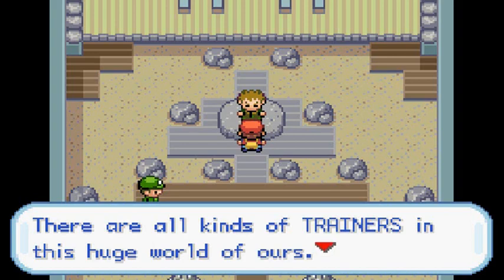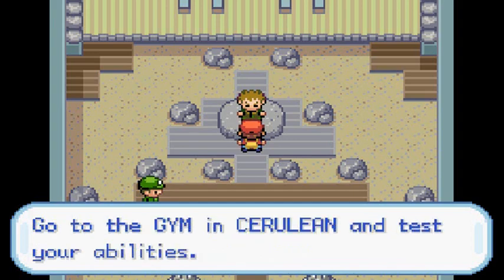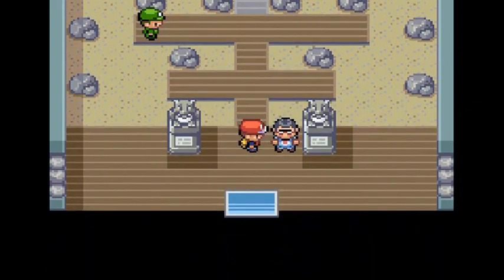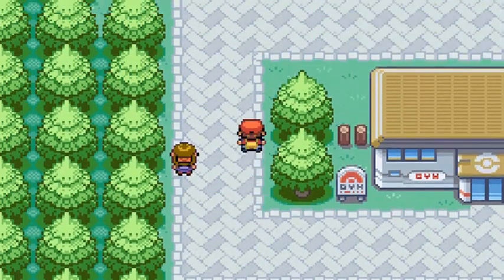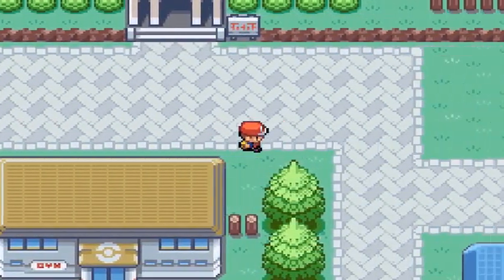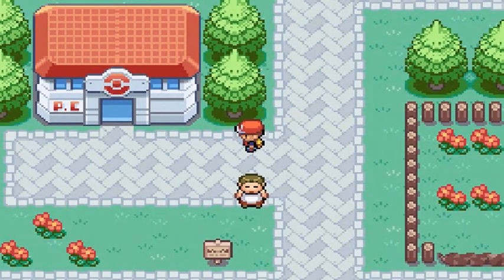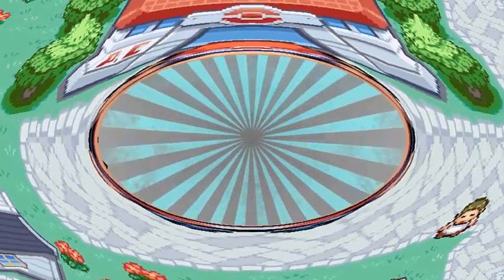Brock says we appear very gifted and suggests we go to the gym in Cerulean City to test our abilities. Feeling great — got the badge through hard work and dedication, not pity. That's one badge down and seven more to go. You guys saw the blunder of not using Pika Hammer earlier — that won't happen with the next badge, I promise. In the next episode we'll be going to Route 3 or 4. Stay tuned — see you guys!